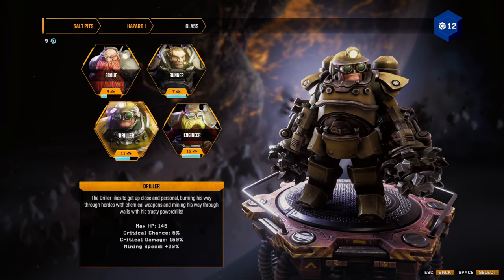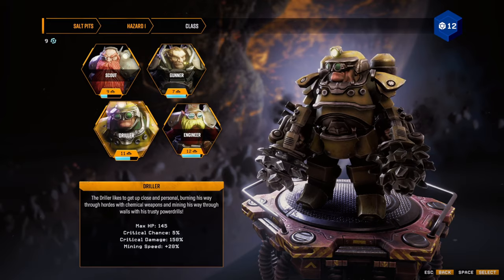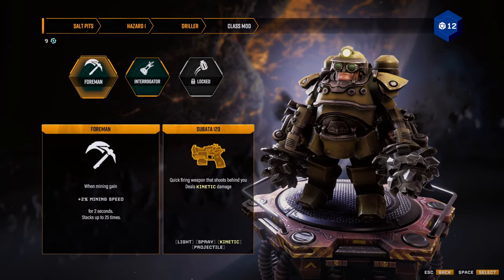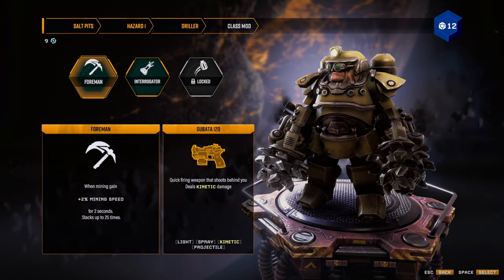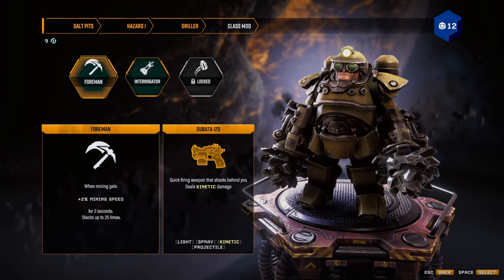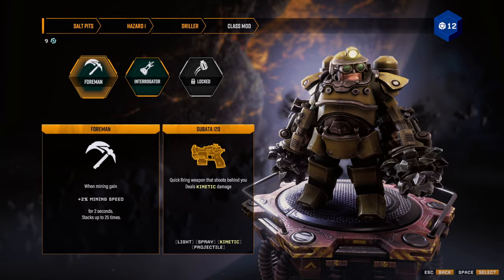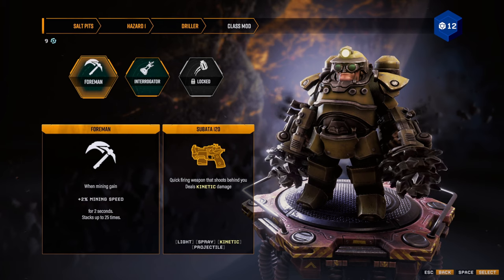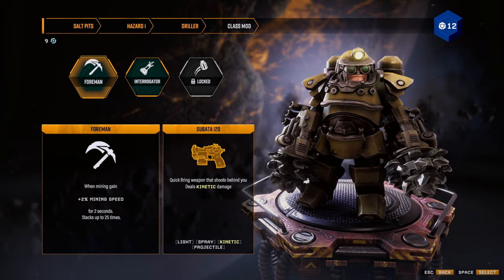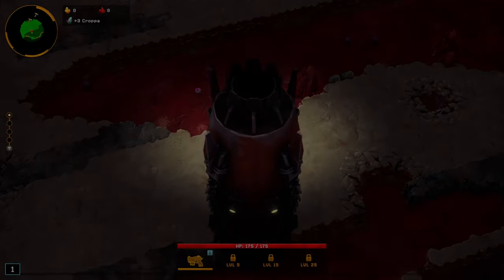That's a beautiful combination with the Driller, which is probably why they set the challenge for that class. The Driller's main class ability, the Foreman, gains plus 2% mining speed for 2 seconds when mining, stacking up to 25 times. That means up to a 50% increase to mining speed on a map with terrain that's already weaker than normal — so we can just mine through this like it's nothing.